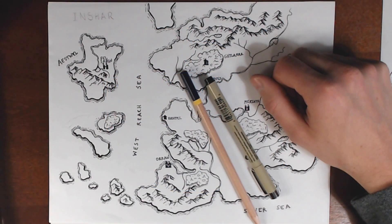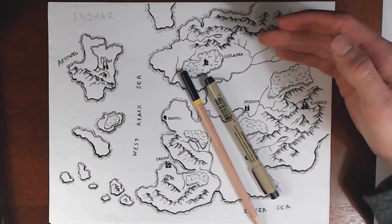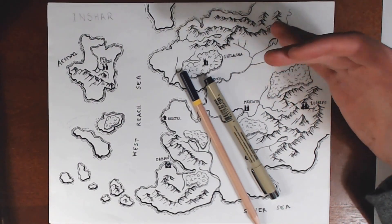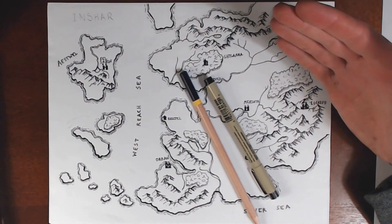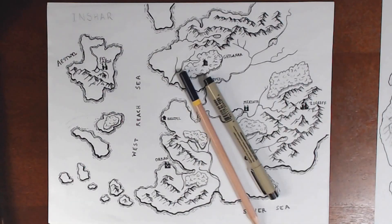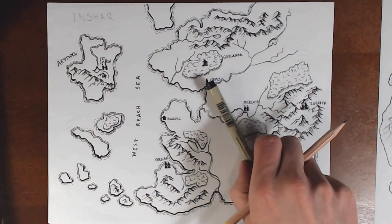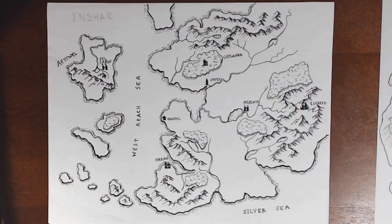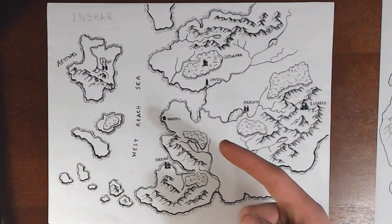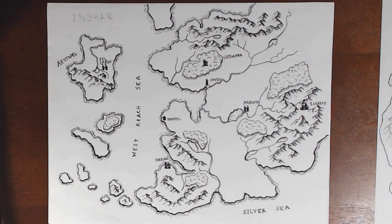Hey everybody, welcome back to WASD20. My name is Nate and today we have Fantasy Mapmaking Part 6. This is going to be, I think, the final part of this particular map and the original mapmaking series that I started. Today we are going to be focusing on interesting and unique geographical features — things like swamps, volcanoes, deserts, maybe another thing or two.